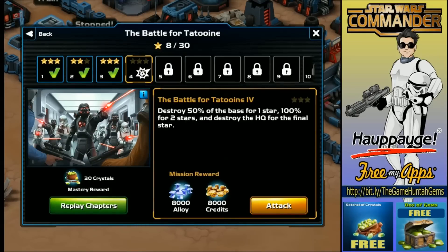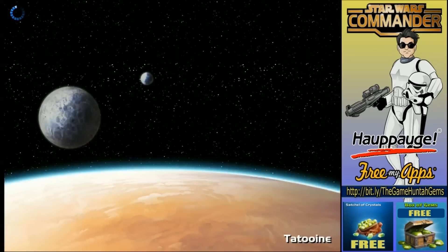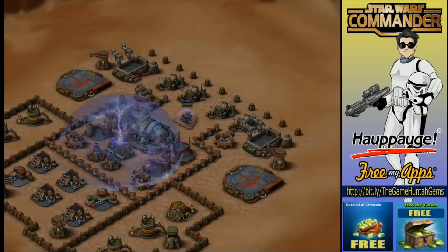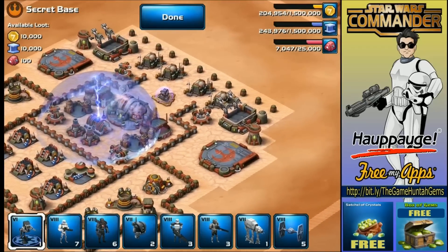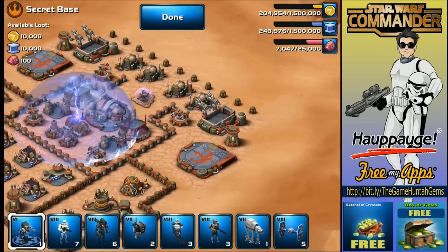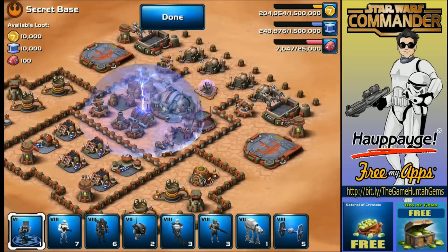I can't believe mission number two was only two stars — that was terrible. My troops were too slow, that's the excuse. All right, we're gonna take care of the contraband. The Droideka is in there, and Droideka is definitely not a friendly unit.